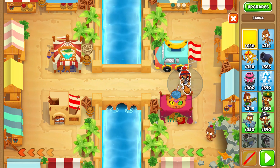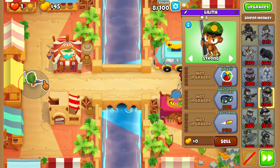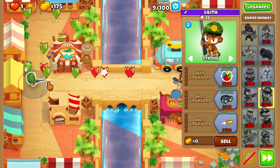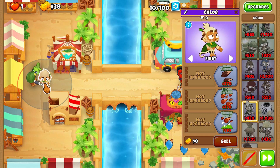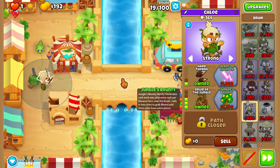To start this CHIMPS run, you're going to want to play a soldier right here, then on strong get yourself a sniper monkey right here. Sorry if my background is a little loud, we're getting a tree removed outside. Get a druid right here, upgrade him into a 1-1-0, then druid of the jungle.